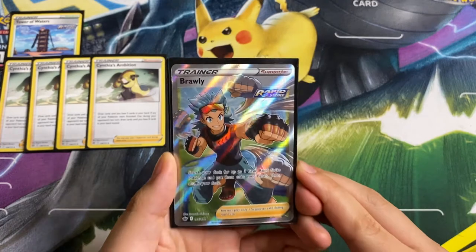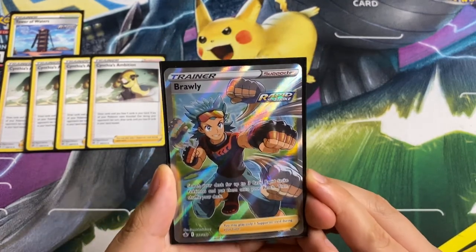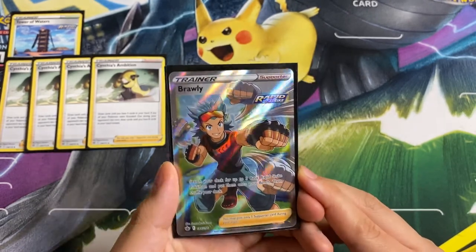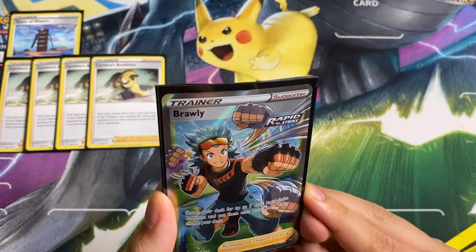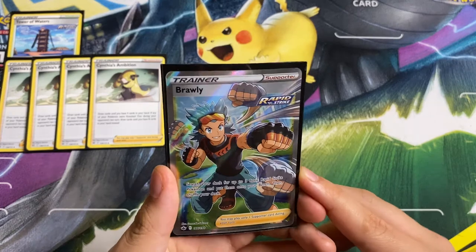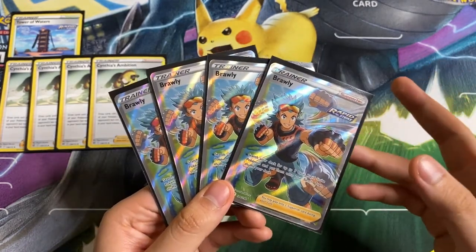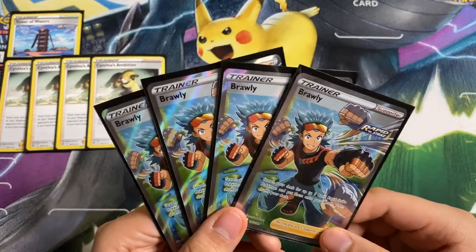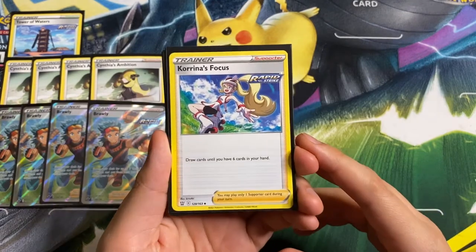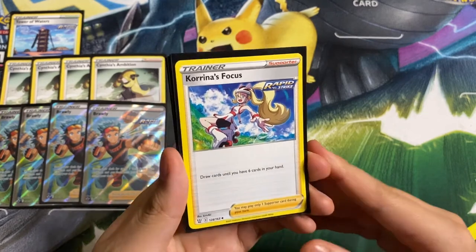The next supporter we play is Brawley, another Rapid Strike card. The effect is: search your deck for up to three Basic Rapid Strike Pokémon and put them onto your bench, then shuffle your deck. Basically if we can't Sobble in the early turns, we want to Brawley instead. We are playing four copies, and after the first turn when you don't need this card you can just use it as damage fodder with Malamar.